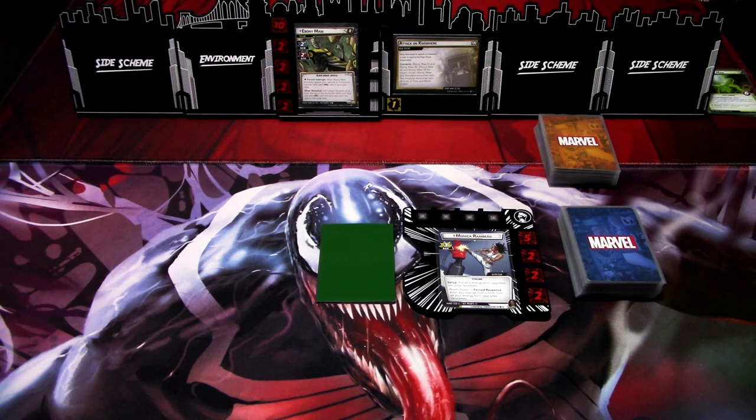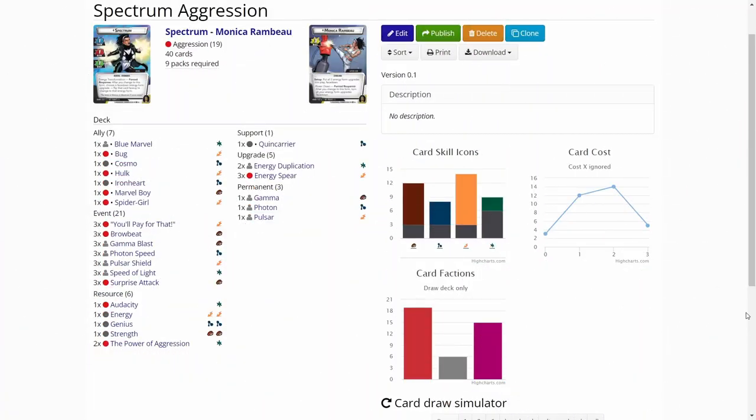Let's hop over to marvelcdb.com. Here is the Spectrum Aggression Deck. My main idea on the deck is to just flip to hero mode as fast as possible and try to aggro down the villain as fast as possible.